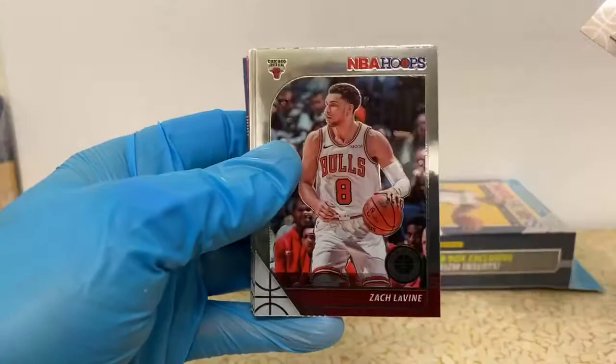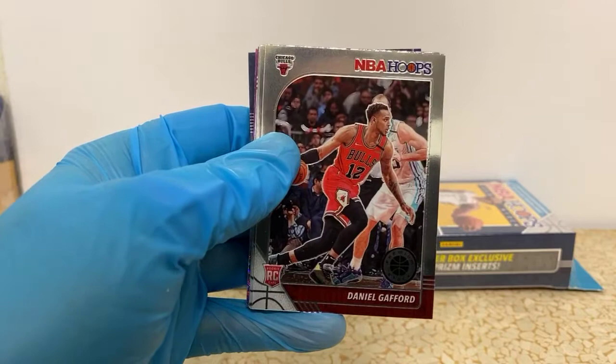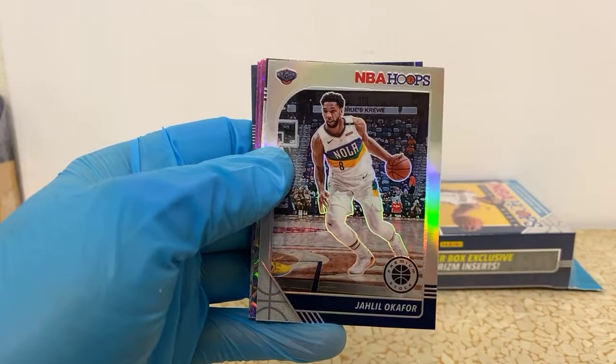Michael Porter Jr., Gordon Hayward, Chris Paul, Zach LaVine, Jeremy Grant, CJ McCollum, Lonzo Ball, Rudy Gay, Steven Adams. We got Daniel Gafford rookie — Arkansas boy — for the Bulls. Mike Scott. A Quinndary Weatherspoon rookie for the Spurs. There's a Rui Hachimura tribute rookie for the Wizards.